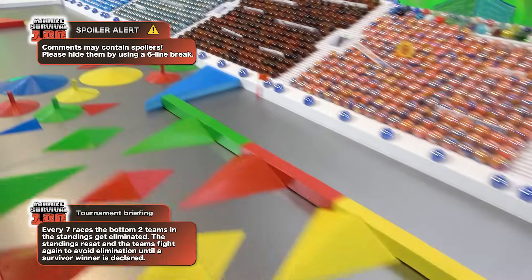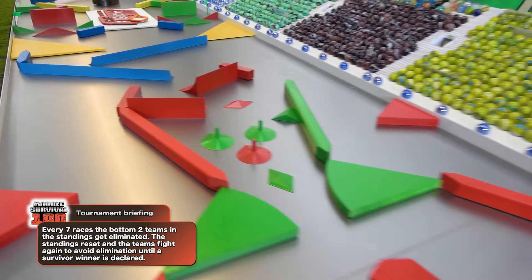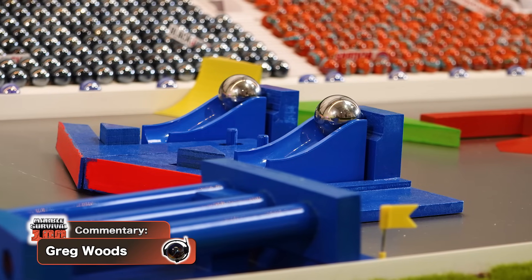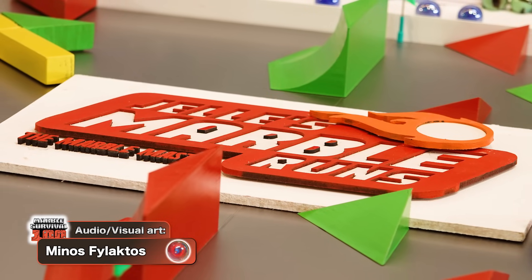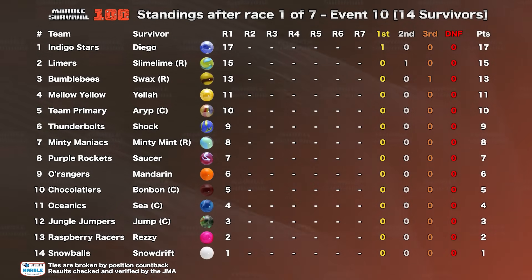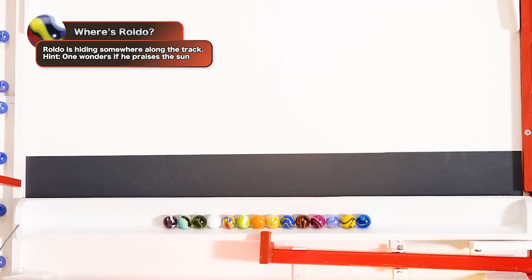Thursday seemed to be the most cautious that our teams have ever attacked an opening race in a week. I think with memories of last week still fresh on their minds. But now you have to feel that they will get down to business here in round two of week 10. Hey everybody, I'm Greg Woods. Race 65 is upon us. What we saw yesterday was a rather complex track. The marbles let themselves get spread out and did not take any terribly dangerous lines. Indigo Stars, Limers, and Bumblebees led the way. Raspberry Racers and Snowballs currently sit in our bottom two, but plenty of time for them to recover before elimination.